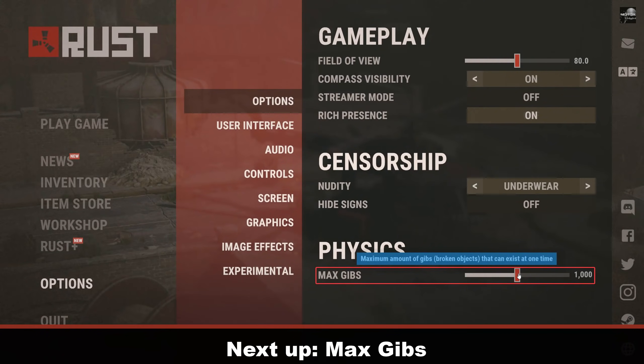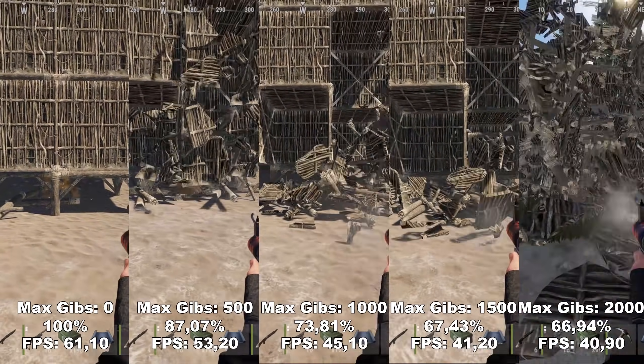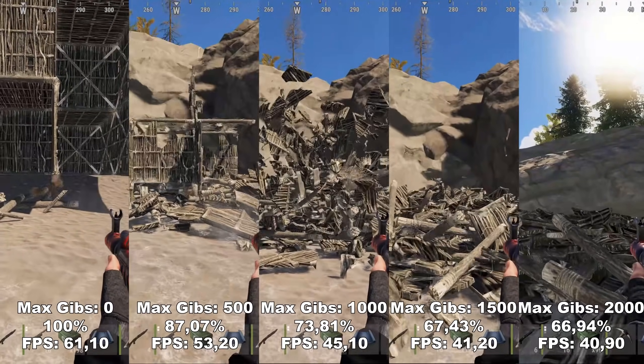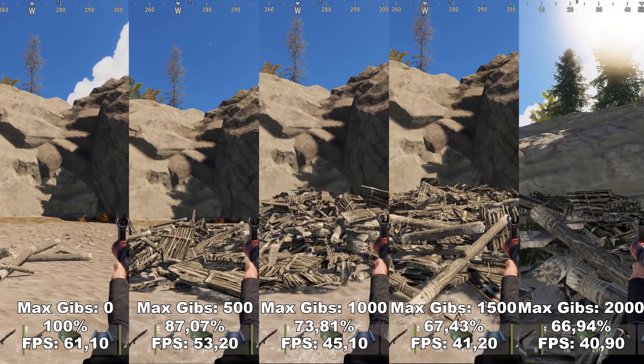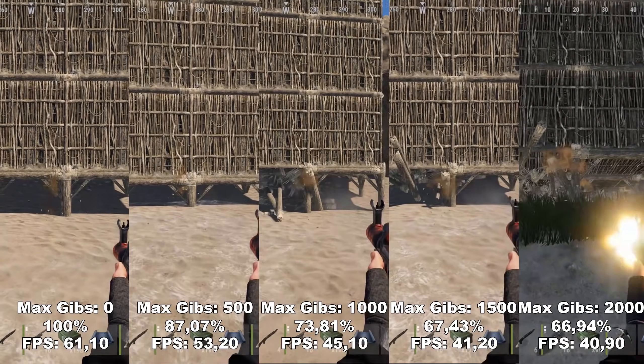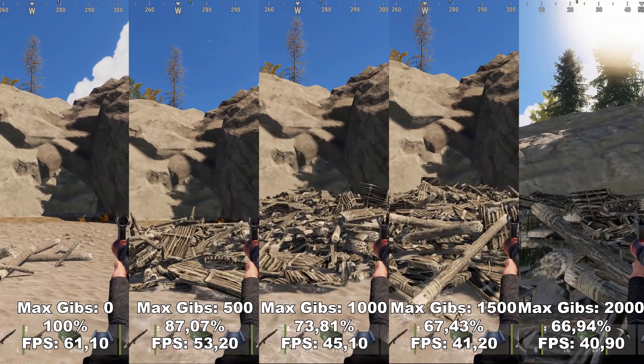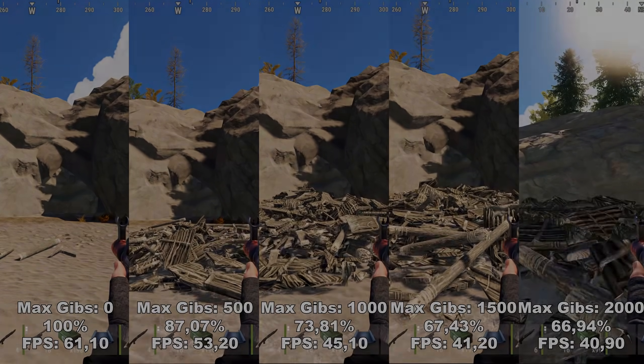Next up, we have Max Gibs. Max Gibs determines how many debris pieces will appear when you're destroying different buildings and houses made by other players or yourself. As you can see, this has a huge impact on your FPS. The FPS shown here is not the usual average but the 0.1 percentile low — the lowest FPS I got while recording in front of a building while it was being destroyed.